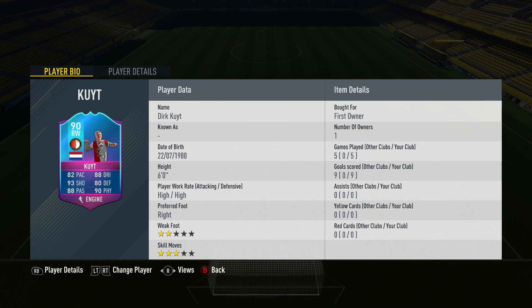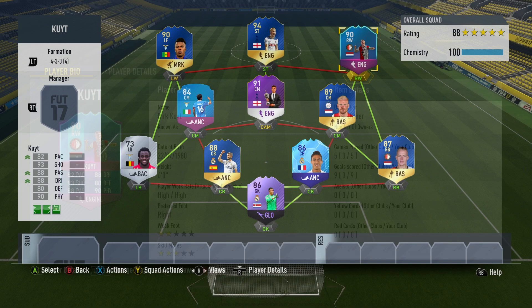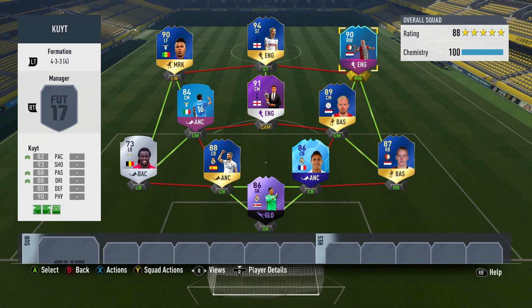90-rated, the Feyenoord winger has got some crazy stats. 82 pace — he's a member of Club 80, that's what we need to know. But his best stats would be his 88 dribbling and passing, his 90 physical, and his 93 shooting. He is 6 foot tall with high/high work rates, but only a 2-star weak foot and 3-star skills. Could that be an issue for the Dutchman on this game?